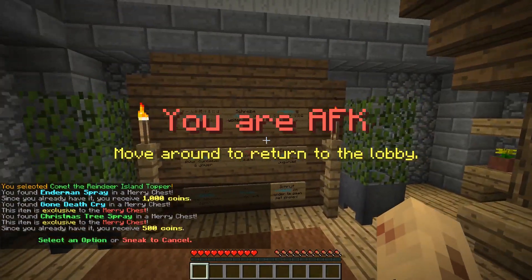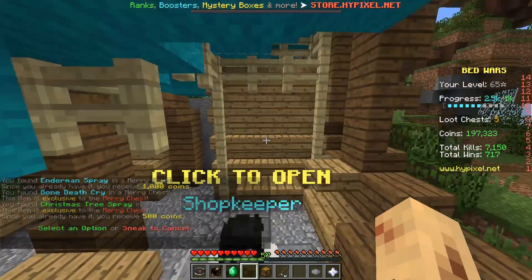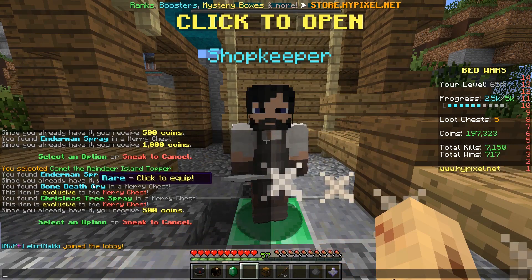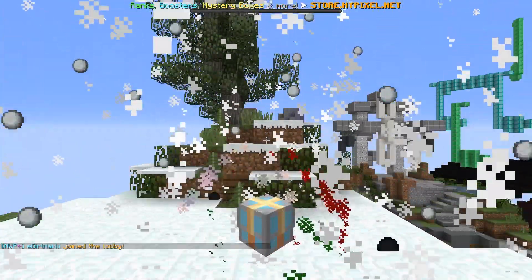So I was kicked from the lobby — I was kicked for AFK when I was opening up my loot chests. What do we get? We got the Christmas tree topper and the Gone death cry. We'll continue opening up these bad boys.